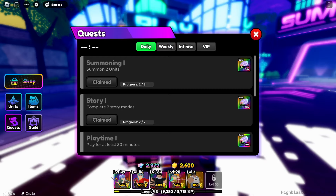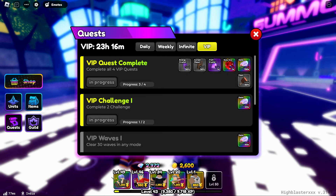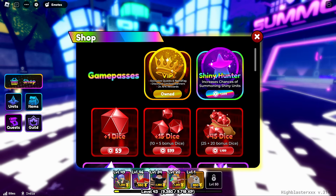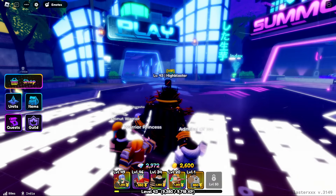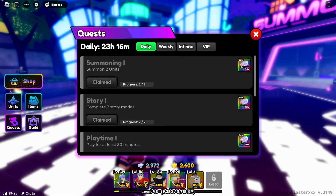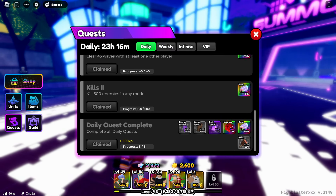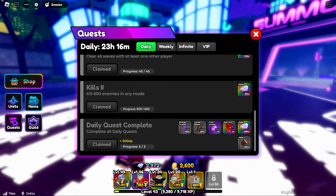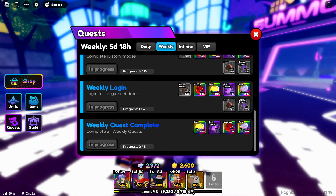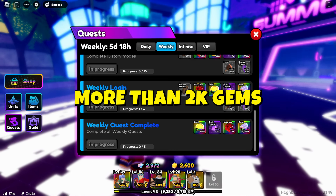The second method is quests. Every day you have around four quest tasks. There's a VIP thing for around 299 Robux — I got it because I wanted it. With it, the daily quests give you rewards like 70, 40, 40, 130, and 80 gems, plus 500, so you're getting more than 500 gems just from the daily quests. The weekly quest is even better — if you complete it you get around 2000 gems.